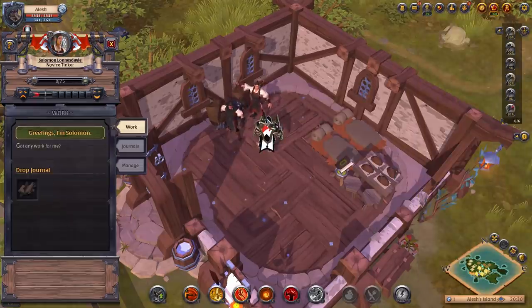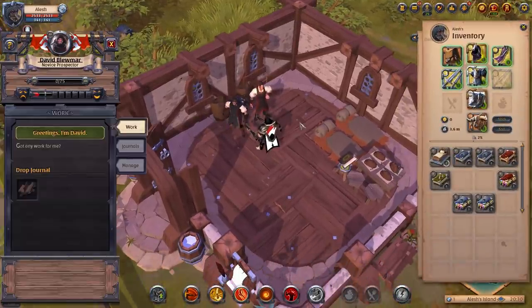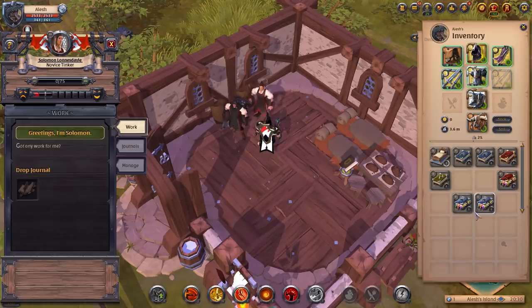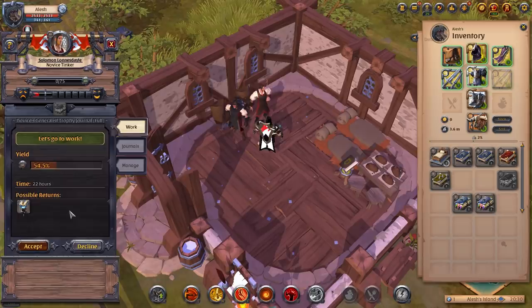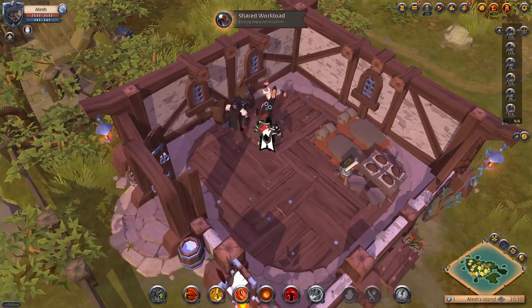Since I have both a tinker and a prospector, I want to give the tinker a generous trophy journal. I give it to him and he'll return in 22 hours with a tier 2 adventure handbook. I'll accept, and he'll cheer and disappear, returning in 22 hours with that handbook.